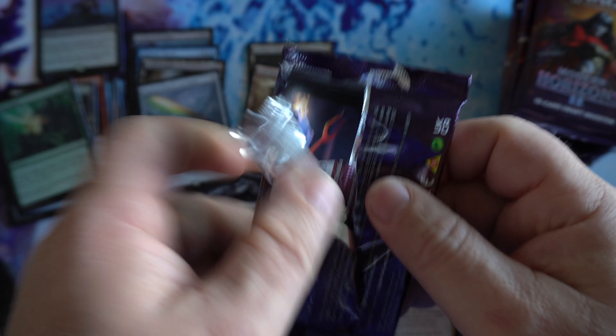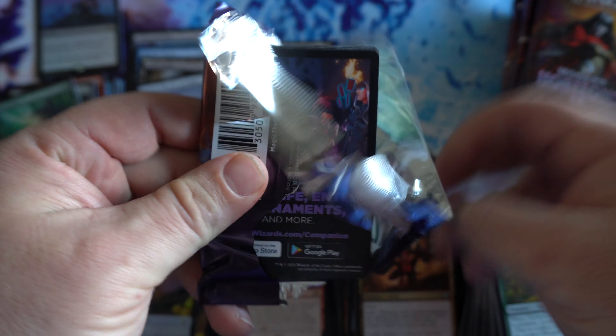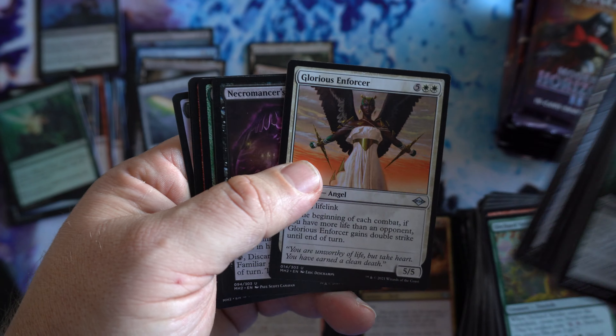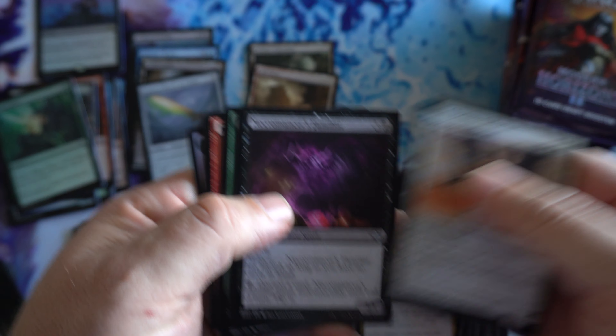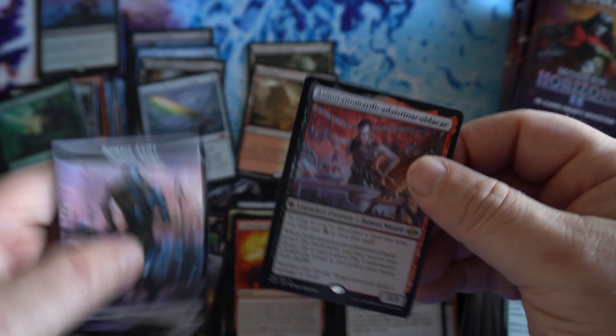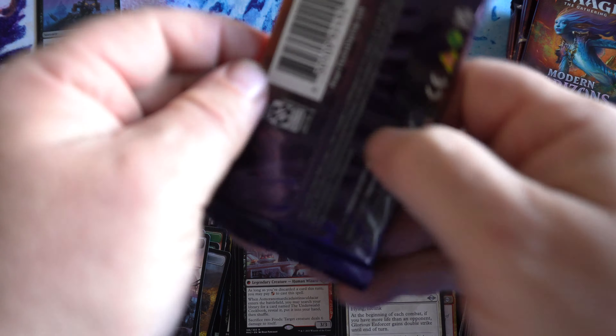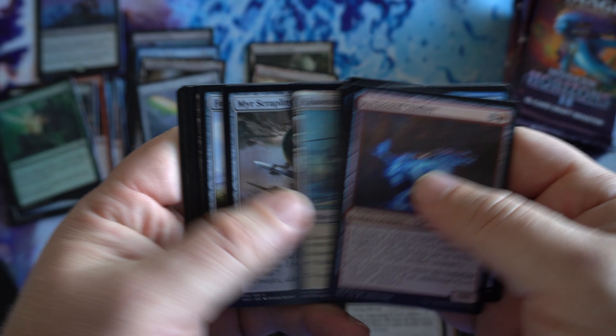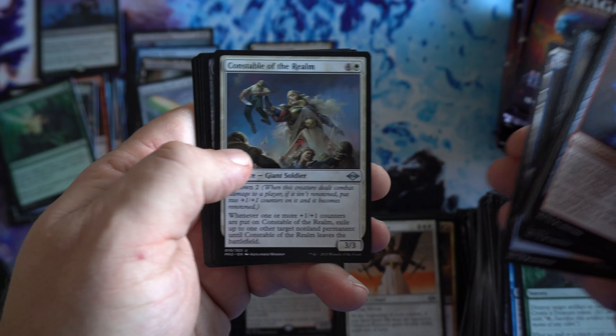So going into the last third of the box, sitting at four Mythics and two fetches — no fetches in that middle part, but we did get three Mythics. See if we can turn our luck around and get one big pull here before we close out the box. Card with way too many letters in its name — not even going to try to pronounce that thing. Anyone watching these — fans of any of the sports products, let me know. I'll see what I can get my hands on to open up for you guys.